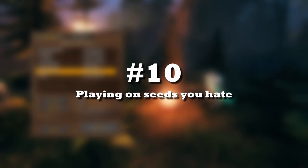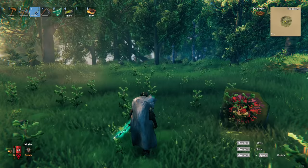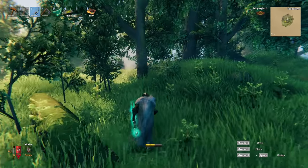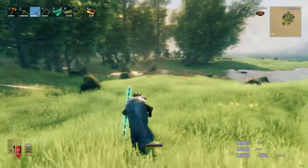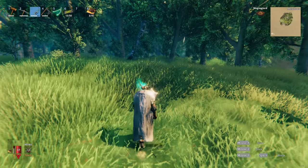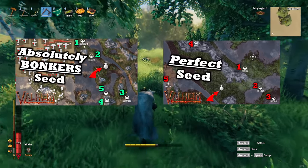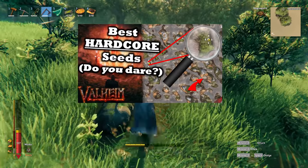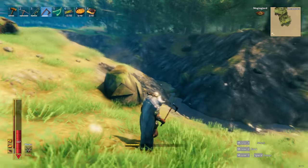Mistake number 10: playing on a seed that you hate. A lot of players will stick with their seed because the sense of progression made on it makes them unwilling to leave — it's something like a sunk cost fallacy. However, in Valheim you can transport anything, meaning you can break down your entire base and transport it to a better seed. There are a lot of amazing seeds out there, and I even made two videos about perfect seeds you can use if you want to swap. Or if you're bored, you can also play on a more challenging seed — I also made a video about that, and I'll put all the links in the description.